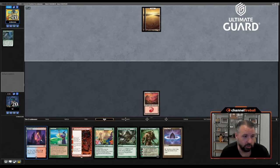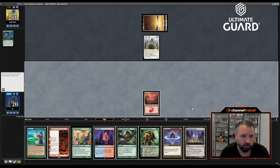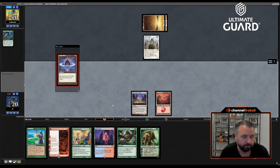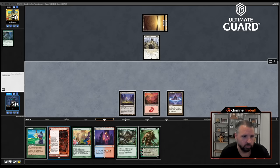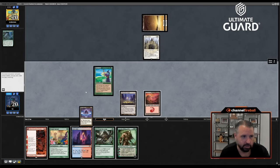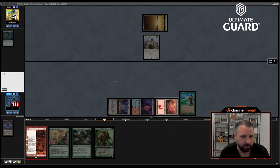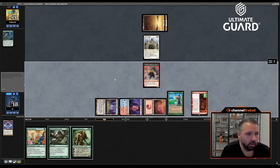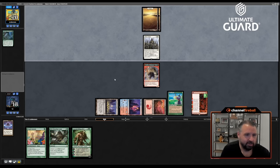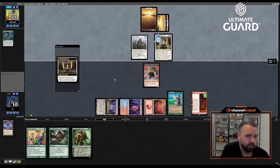Tithe Taker, sure. Actually, it's better to cast Fast Bond, play Fiery Islet, and then play Fable this way. I can discard Life from the Loam and then dredge it. Stoneforge Mystic, okay — what are we getting? Hopefully not Cauldra. There was one pretty late, I don't know if it got all the way back to Andreas.